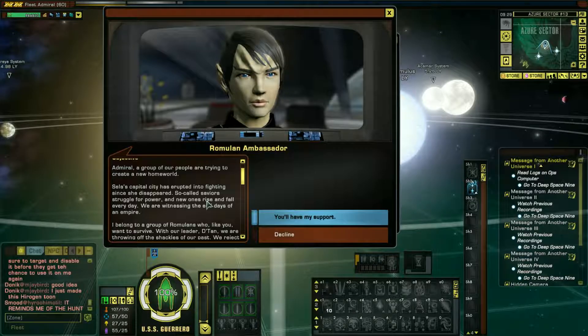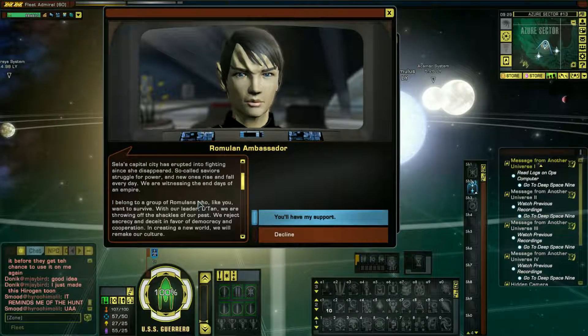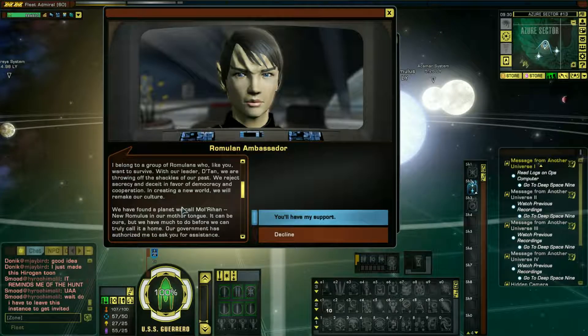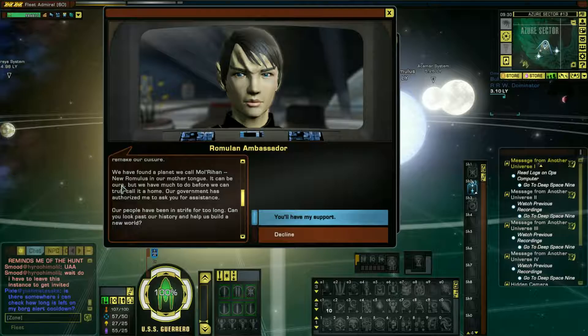A group of people are trying to create a new homeworld. The capital city has erupted into fighting since she disappeared, so-called saviors struggled for power, and new ones rise and fall every day. We witness the end of days of empire. We belong to a group of Romulans who, like you, want to survive. With our leader, the Tan, we have thrown off the shackles of our past — we reject it — and dissent in favor of democracy and cooperation. We will remake our culture. We have found a planet we call Mol'Rihan, or New Romulus in our mother's tongue.